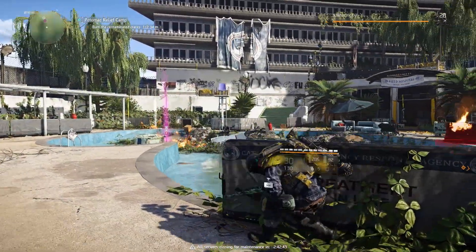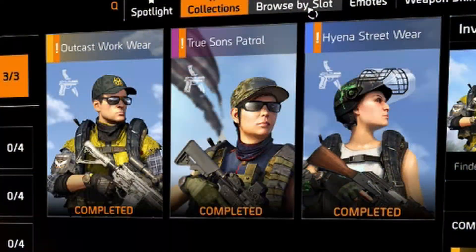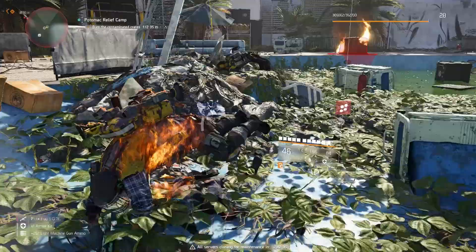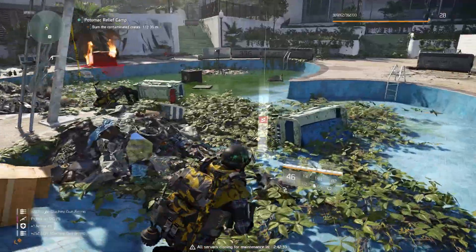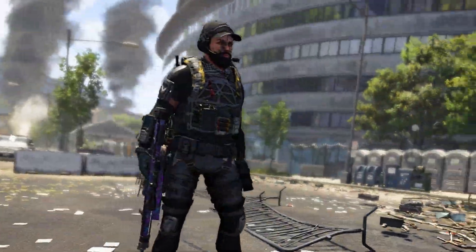There is a total of four different sets and we're going to be talking about all of them. What we can currently see on screen is three sets from the main three factions of the game: the Outcast Workwear, the True Sons Patrol, and the Hyena Streetwear — all really nicely designed sets based off of the three main enemy factions within the game. I'll also be showing the fourth set, the completion reward set, which is the Black Tusk Uniform.